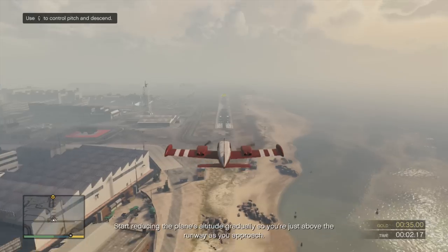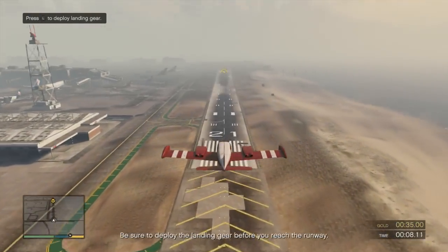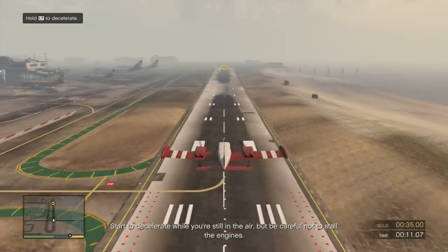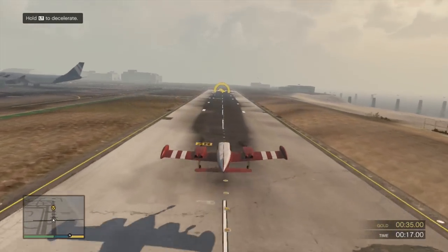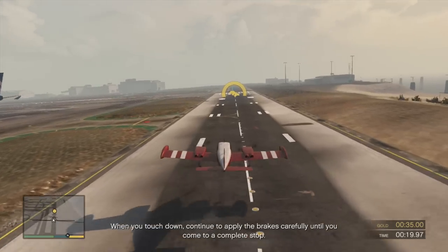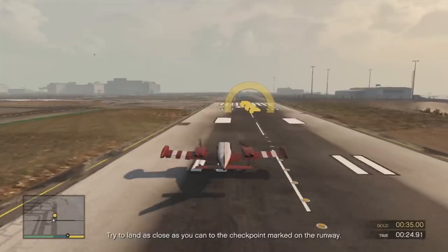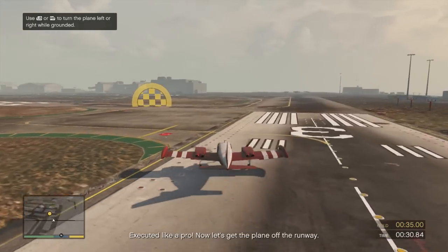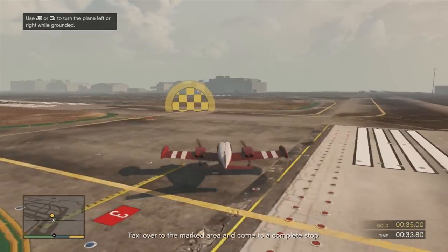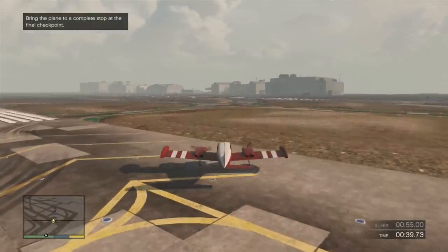Start reducing the plane's altitude gradually, so you're just above the runway as you approach. Be sure to deploy the landing gear before you reach the runway. Start to decelerate while you're still in the air, but be careful not to stall the engines. When you touch down, continue to apply the brakes carefully until you come to a complete stop. Try to land as close as you can to the checkpoint marked on the runway. Executed like a pro! Now, let's get the plane off the runway. Taxi over to the marked area and come to a complete stop. That was an excellent landing! Very well done!